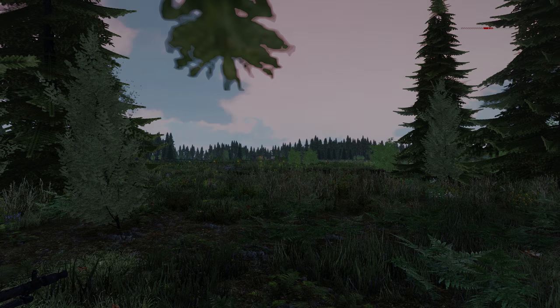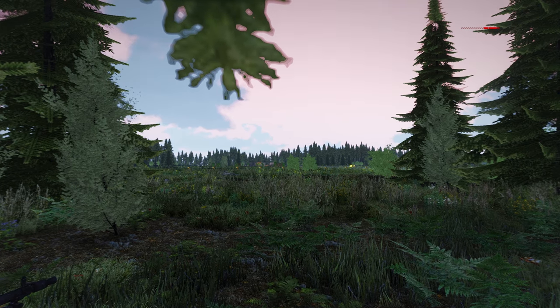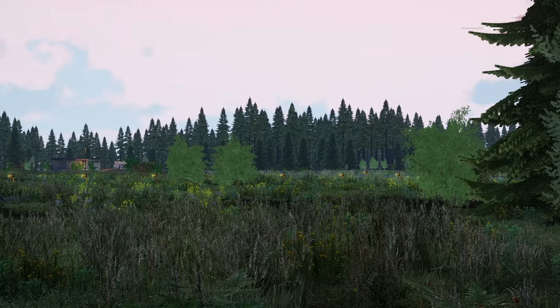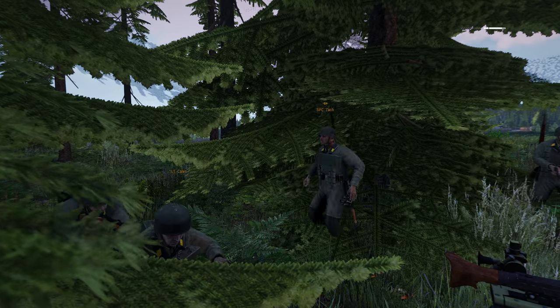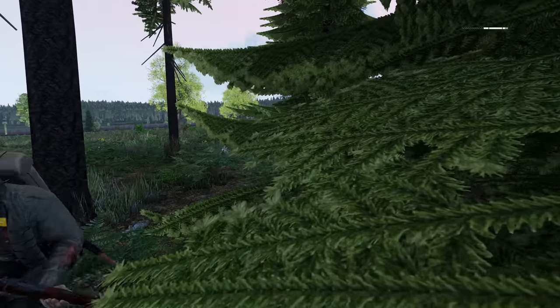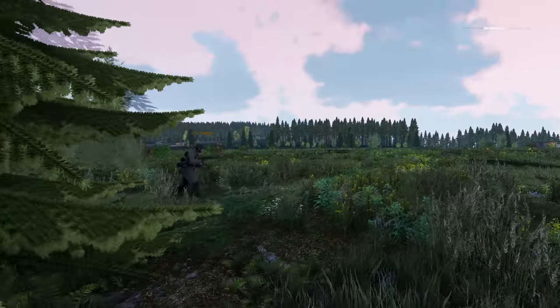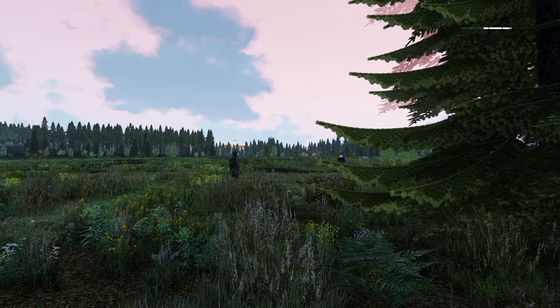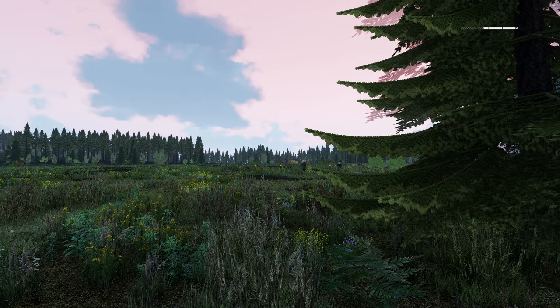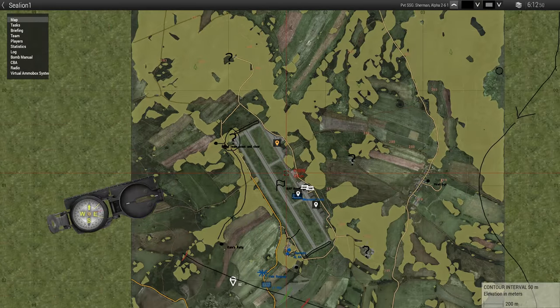Howdy boyos, and welcome back to Arma 3 with the Iron Front and Faces of War World War II mods. In today's video, we'll be playing as German Fallschirmjäger, or German paratroopers, trying to take over a British airfield in Britain. An alternate reality mission set during Operation Sea Lion. We're not going to go over what Operation C-Line is in detail, but basically it was the German invasion plan for the British main islands somewhere in early 1940, and this takes place in 1941.